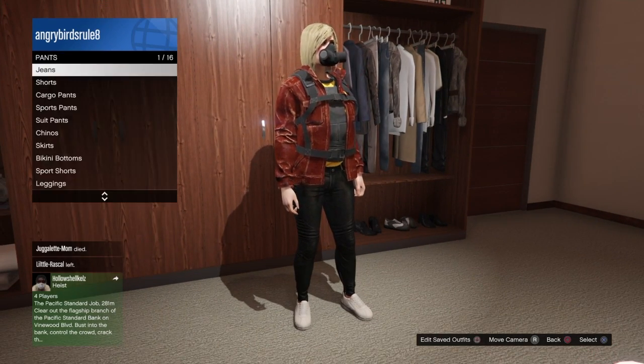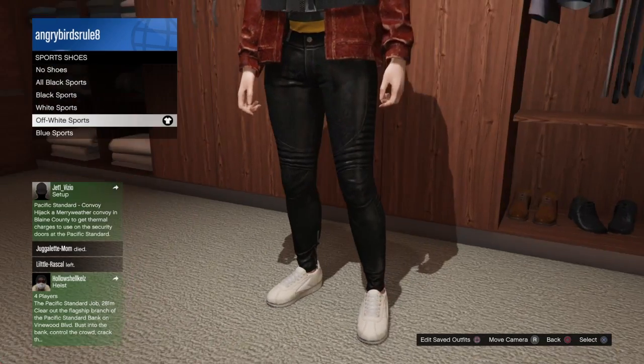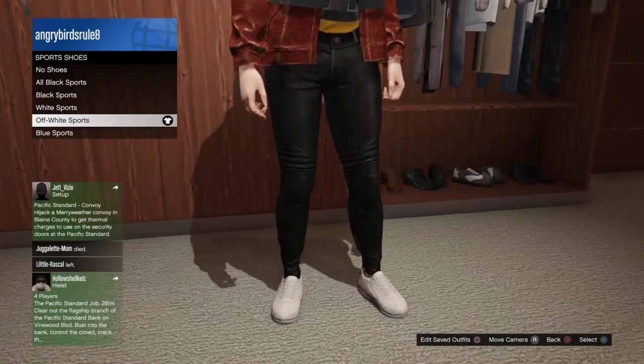So for number four, you want to put on the same pants. And for the shoes, you want to go to the sports shoes and you want to put on the off-white sports.